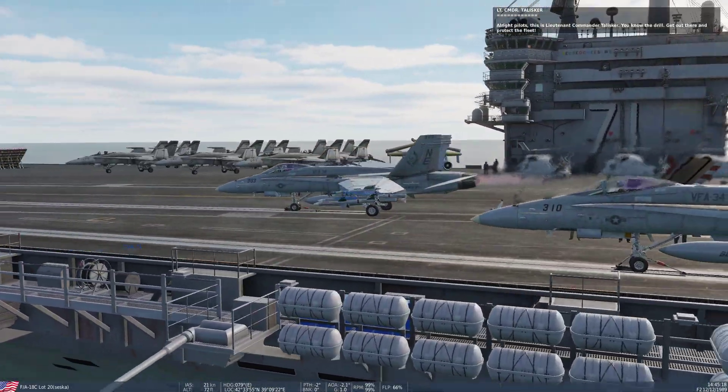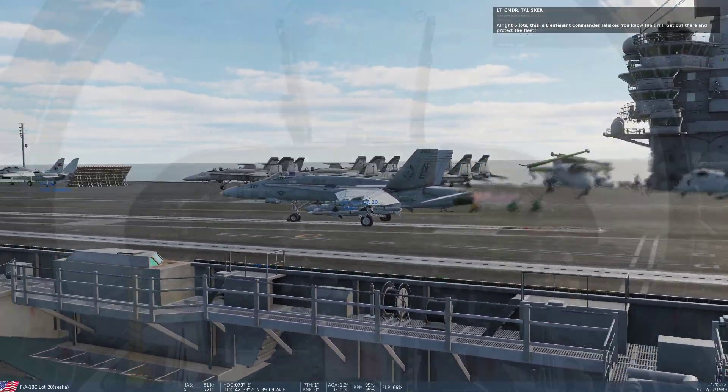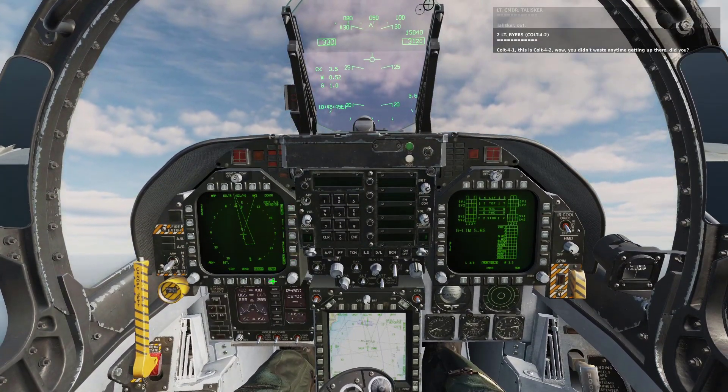Like pilots, this is Lieutenant Commander Towsker — you know the drill, get out there and protect the fleet. Colt 4-1, this is Colt 4-2. Wow, you didn't waste any time getting up there, did you?